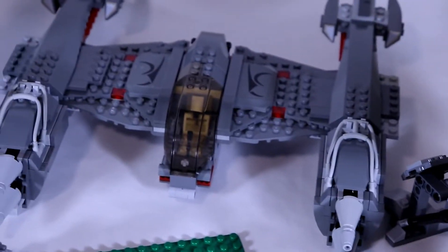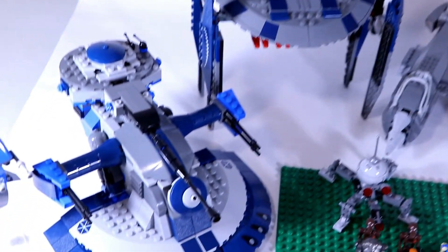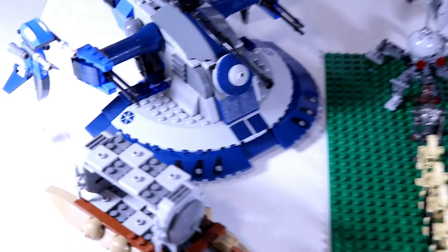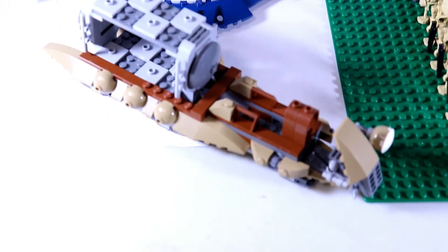To the left we have a magna guard starfighter, then to the left of that we have the Hyena Droid Bomber, followed by an AAT — an Armored Assault Tank — and the staff behind that.